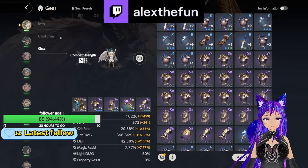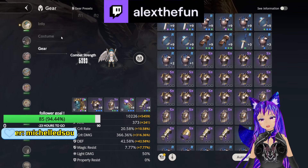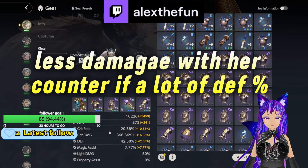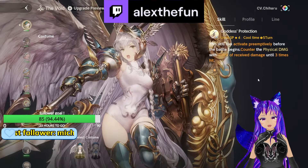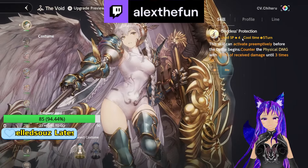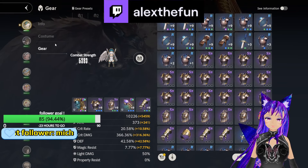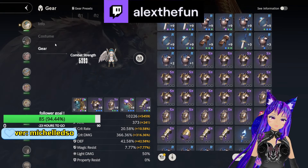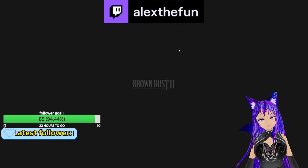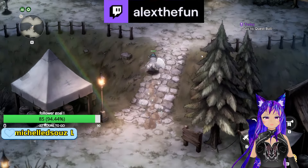I'll talk about those situations a bit later. For gear: unlike the idol version that needs a lot of defense for PvP, the void costume is different. The more defense she has, the less damage she takes, and therefore the less damage she counters — since her costume counters the received damage at 200%. So I'm going to show you a comparison with 42% defense versus 8% defense so you can see the difference.